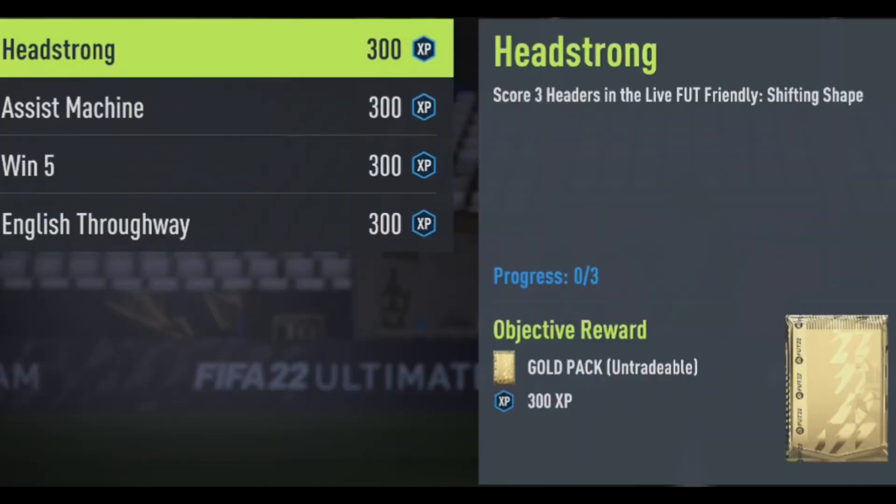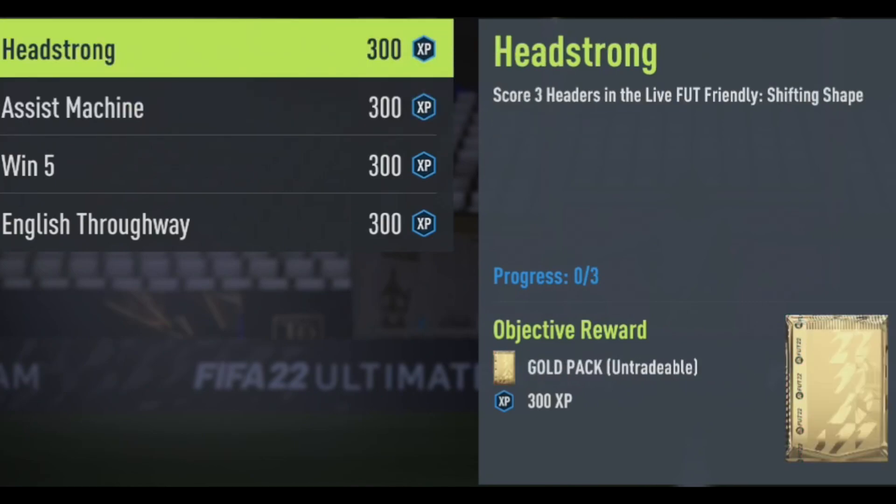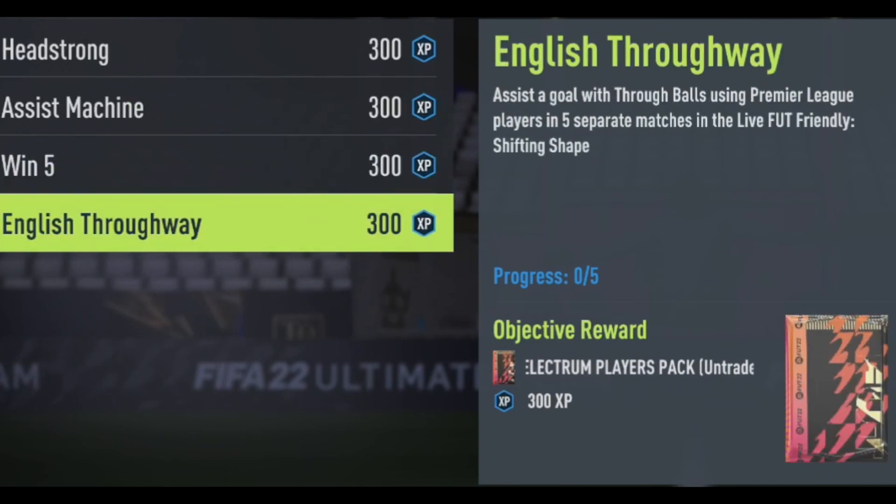Let's have a look at what we need to do. We need to score three headers in the live-foot-friendly Shapeshifter game mode. The best way to score headers is doing the outside-the-box cross — about 45 yards out on a slight angle on the edge of the box, crossing it with about three bars of power to the back post. You'll want to put some tall players in. Then we've got assist five goals using midfielders, which is pretty straightforward — you can do that in one game. Win five matches in the game mode and then assist a goal with a Premier League player in five separate matches.